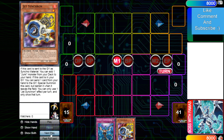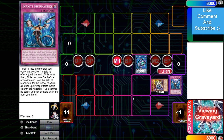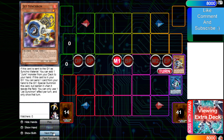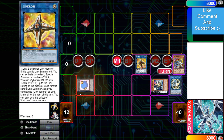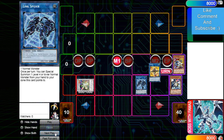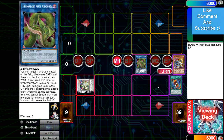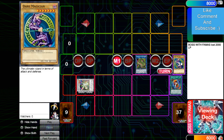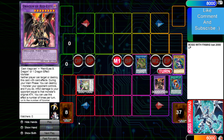Let's hop right in. Normal summon O-Lion, link away for Link Kariboh, discard imperm, bring out Jet, then go right into the Needle. Needle effect brings out O-Lion, get rid of Needle for Link Cross. Link Cross effect brings out tokens. Go into the Herald, O-Lion brings out a token, get rid of the token for Link Spider. Get rid of those two for Preta Plant, pay 2000 life points, and Red Eyes Fusion. The normal monsters get banished because of Herald, then bring out Dragoon of Red Eyes.